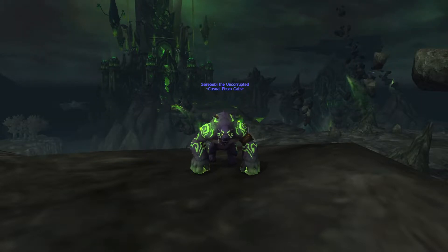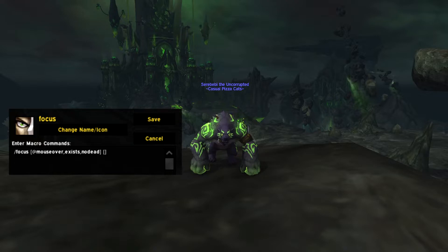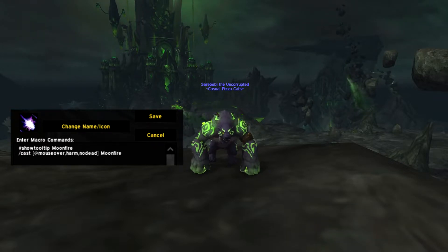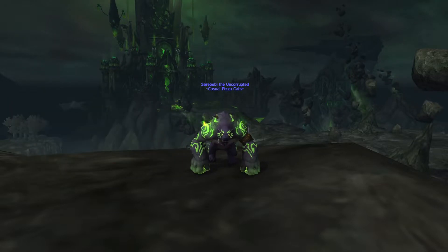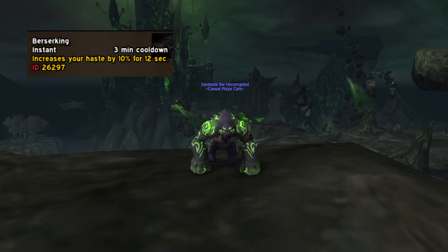Before the fight breakdown, I want to go over some macros that were extremely useful. First is a really simple focus mouseover macro — this will make anything you're mousing over your current focus target. That was useful for the Skull Bash macro, which will automatically Skull Bash your focus target, meaning you can still target swap while interrupting Varys as long as he's your focus target. I also used the Moonfire mouseover macro to deal with the eyes without having to swap away from Varys. And lastly, I made a macro that bundled all my consumables in one along with Berserk — in hindsight I also could have used the troll racial on top of it.